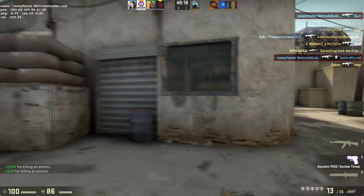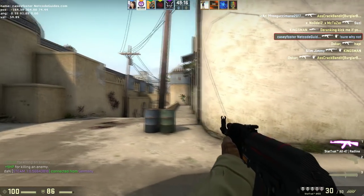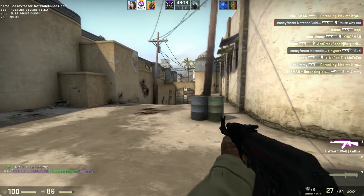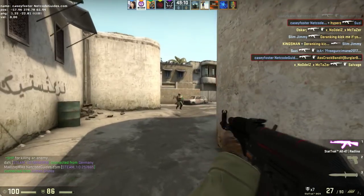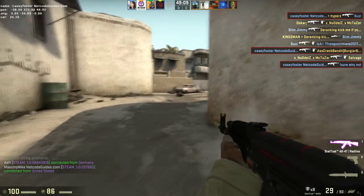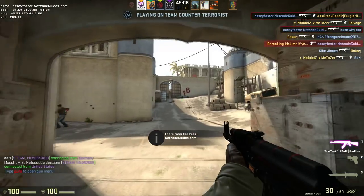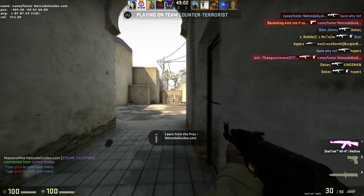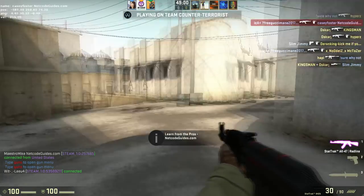The other thing I'd like to highlight is crosshair placement. I've been smurfing with a friend in lower ranks and I see a lot of people with bad crosshair placement — deathmatch forces you to fix that or you won't get kills. If your crosshair isn't in the right spot where the enemy is going to be, you're going to die very frequently. Those are the three most important topics of deathmatch: improve your aim, get warmed up, and learn why you're not killing people.